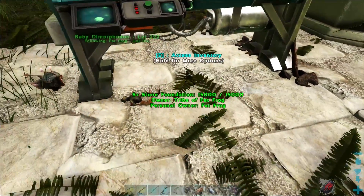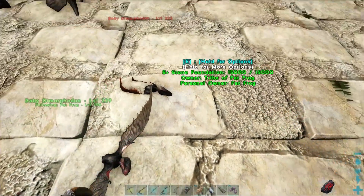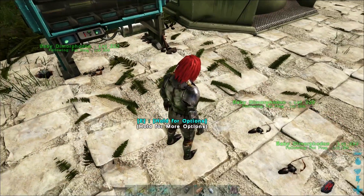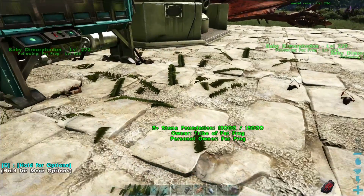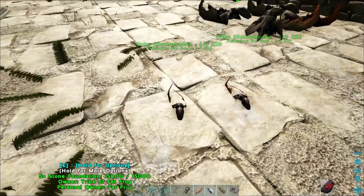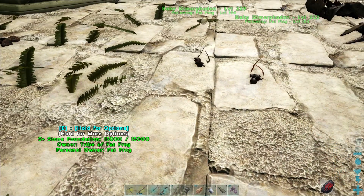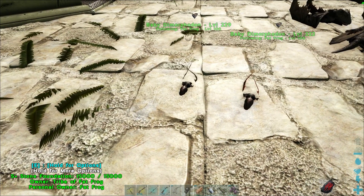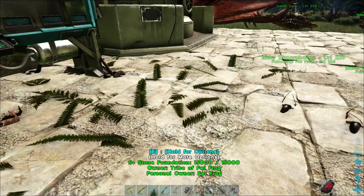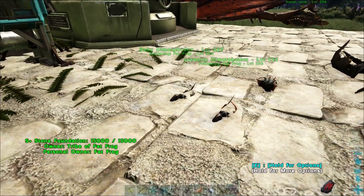We've got a whole bunch over here that we're not going to do anything with — like a level 134 and 157 among the wild ones. We're going to sacrifice them probably. This is going to be our breeding stock. We're at 100 eggs so we're going to hatch all these out. We've hatched out our little dimorphodons — they're kind of hard to see amongst the ferns growing up through the foundation. There should be three of them. Oh, they sped out over here for some reason.